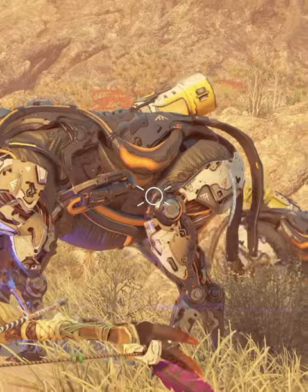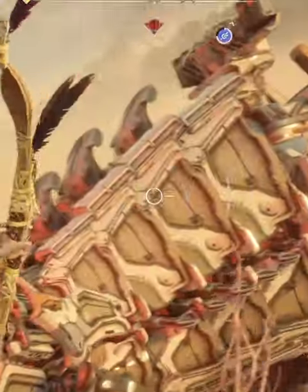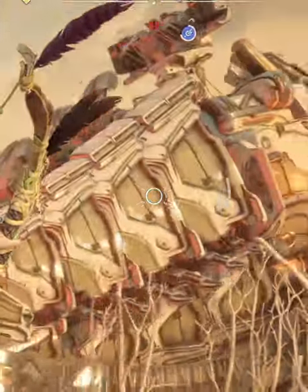And if you look closely, every machine also has a symbol on it somewhere. That symbol on the machine correlates to the cauldron symbol that unlocks the override of that machine. Pretty cool, right?